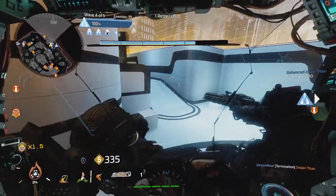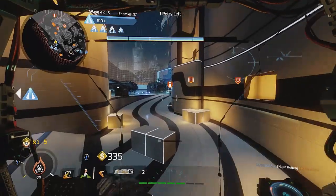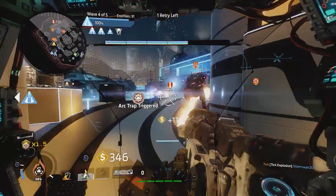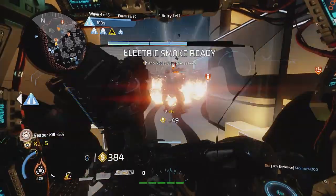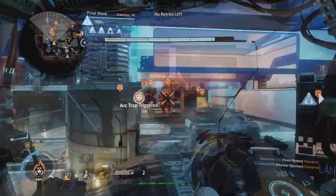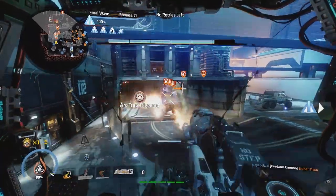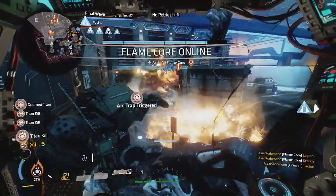Northstar can still be used as AI forces still tend to cluster together, however effective use of tethers will be required, otherwise Northstar will find itself overwhelmed with incoming forces. Working better in the latter rounds, Northstar can lock down the left passageway of the map, but will need to be careful of incoming titans on the ship side. It is also possible for Northstar to hold down the right side of the map, taking down the rooftop reapers and incoming titans, however in the higher difficulties Northstar will tend to get overwhelmed by itself.